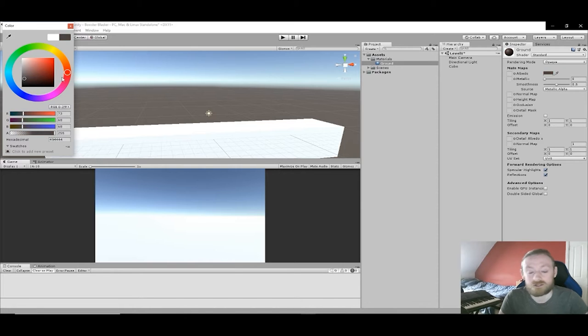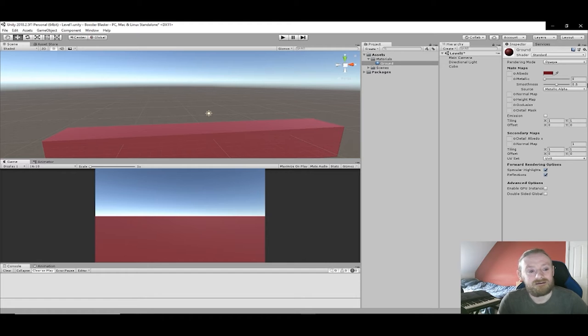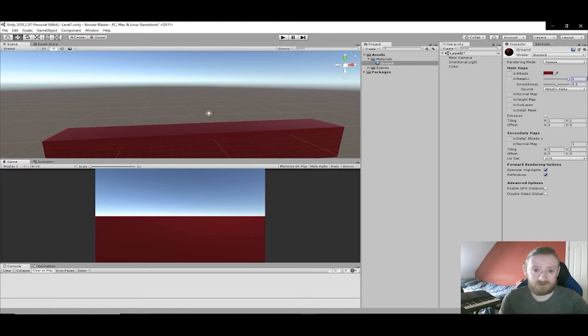The ground isn't very wide, but it doesn't really matter because the ship shouldn't be touching it — because if you touch the ground, you die. If you touch any of the walls, you die. If you get hit by an enemy, you die. If you get hit by an obstacle, you die. So it's going to be one of those frustrating games, inspired by the likes of Celeste, Flappy Bird, Super Meat Boy — annoying as hell but gets really addictive.